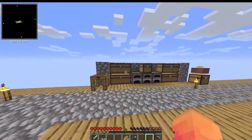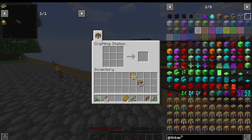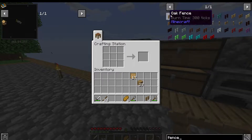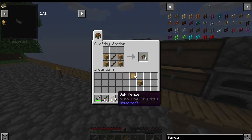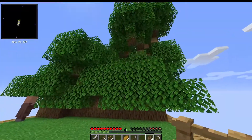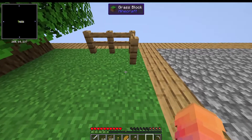Let's do that — let's get some fences. We don't have a lot of fences. Let's make some. I can never remember the recipe — stick on the outside or inside? I always have to look it up. Let's put the chickens over here for now. I'm gonna have to chop these trees down in a minute because they're getting on my last nerve.